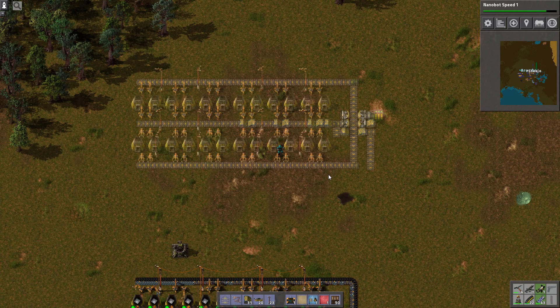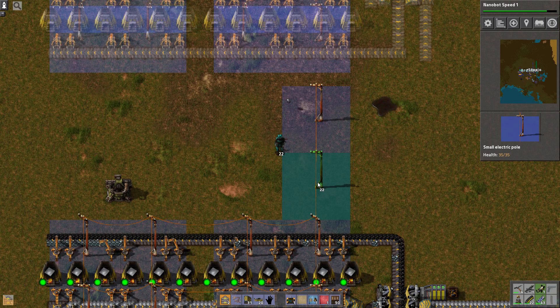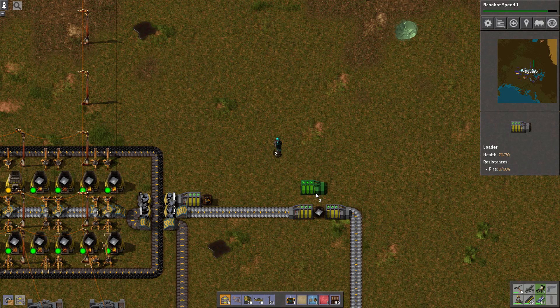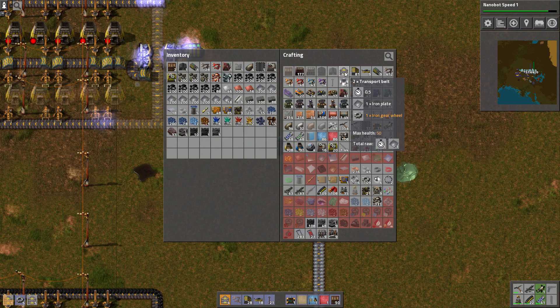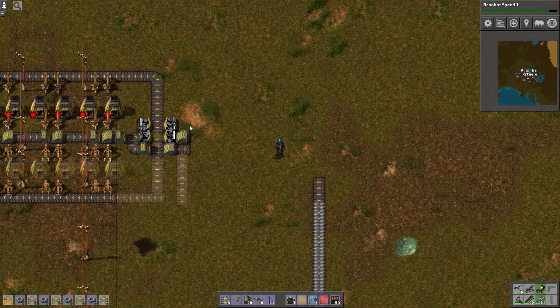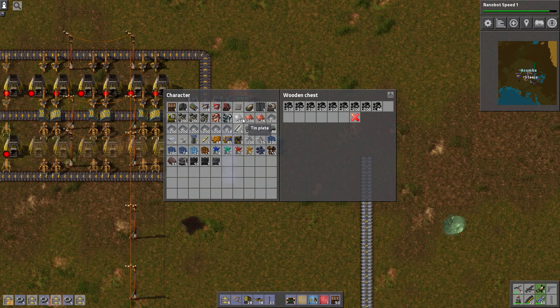I need the zone controller. Let me output this to the zone controller. We should start to see stuff getting flagged as the appropriate resource types. Hopefully. I don't know how long it'll take before we start seeing them.